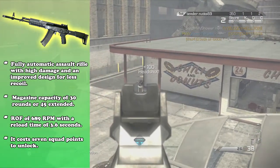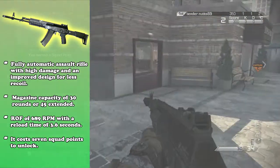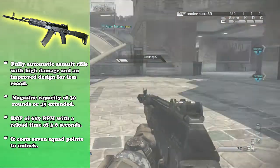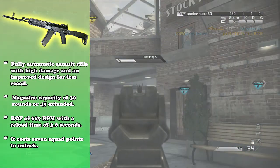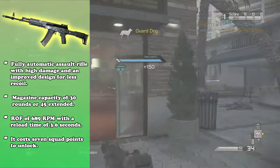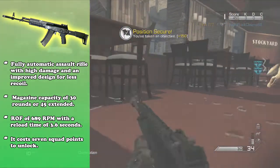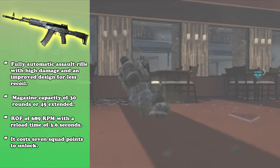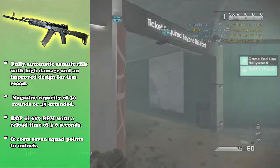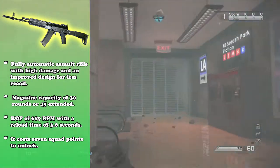This gun has a rate of fire of around 689 rounds per minute, and it has a reload speed of around 3.6 seconds — this is when you're completely out of ammo. It's around 10% faster at 3.3 seconds when you still have ammunition in your gun. This gun costs around 7 squad points to unlock, and it's one of the first on the Assault Rifle list. It was originally a bit cheaper, but in the last update they believed it should be more points. It goes from 7 to 6 back to 7 on the list. Let's head down to the range and see how this gun fares at different distances.